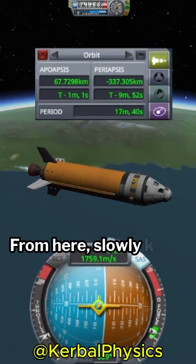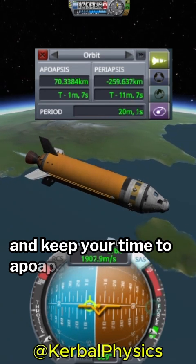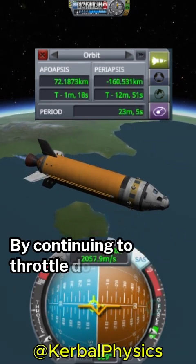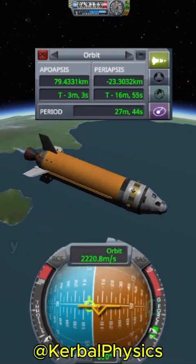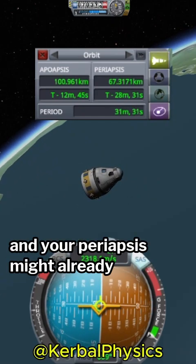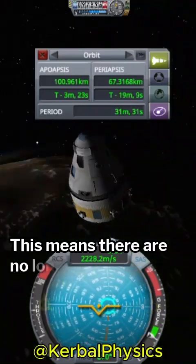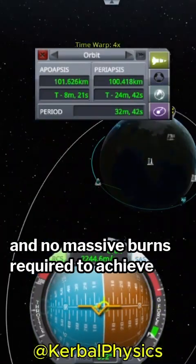From here, slowly keep arcing over towards the horizon and keep your time to apoapsis at around 1 minute by continuing to throttle down. By the time you finish your burn, you will be very close to a stable orbit, and your periapsis might already even be in space. This means there are no long coasts and no massive burns required to achieve orbit.